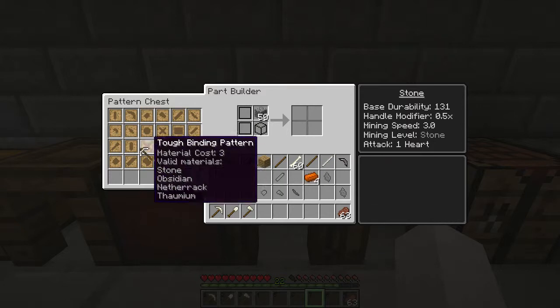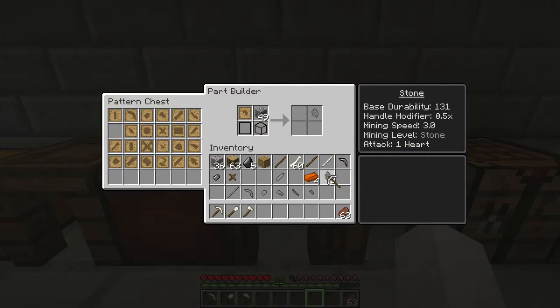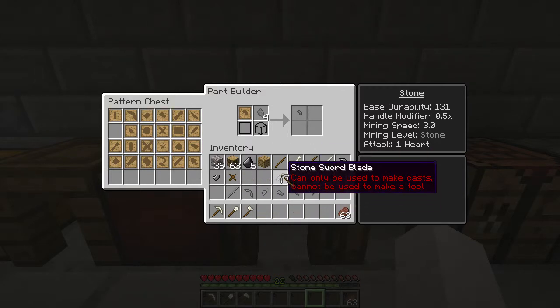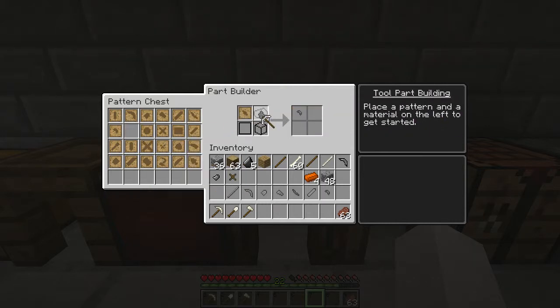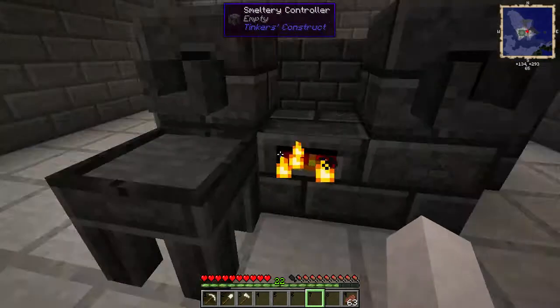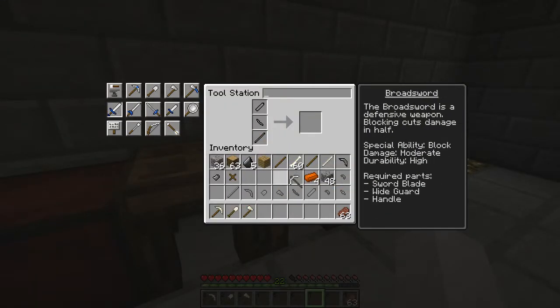Let's see — I've got plenty of these I can make. You can see I've got the handle, the blade, the guard, and the crossbar. Anyway, you cannot use stone parts to make a sword — as you can see, nothing comes out.